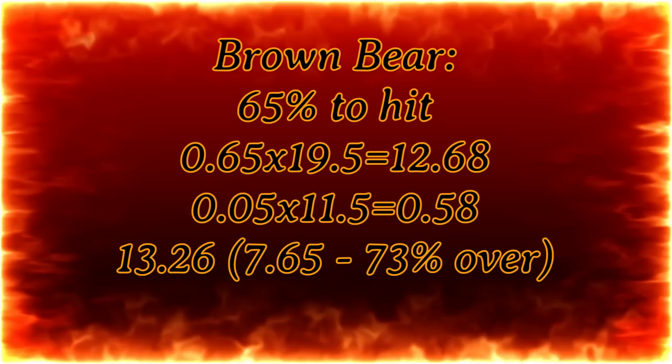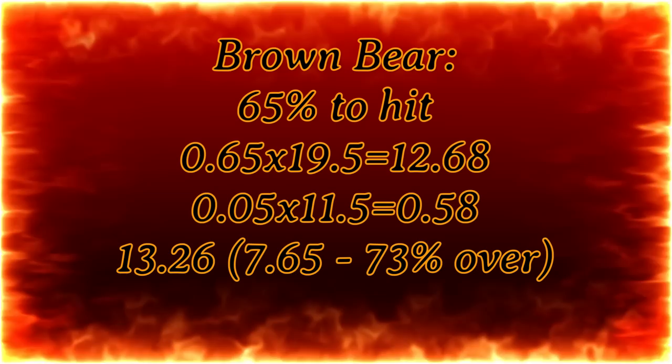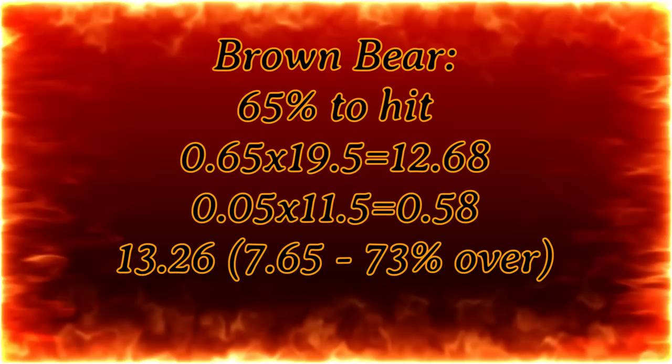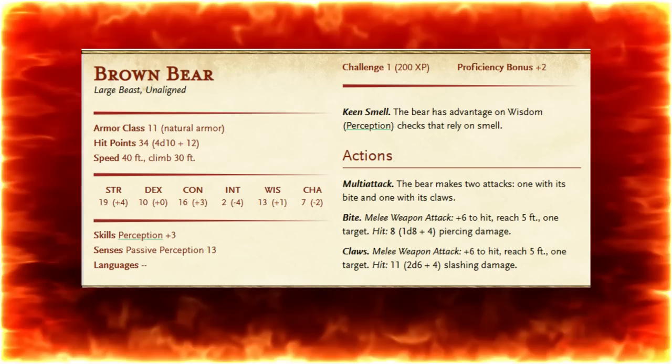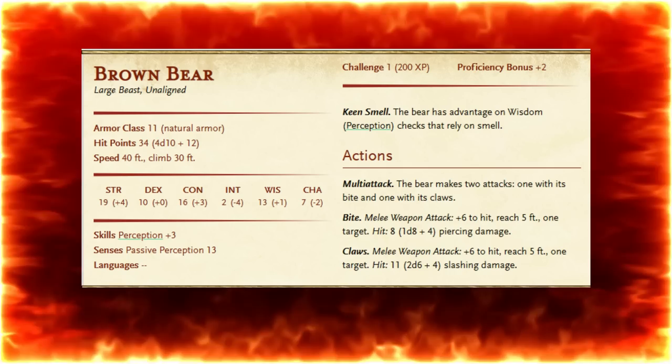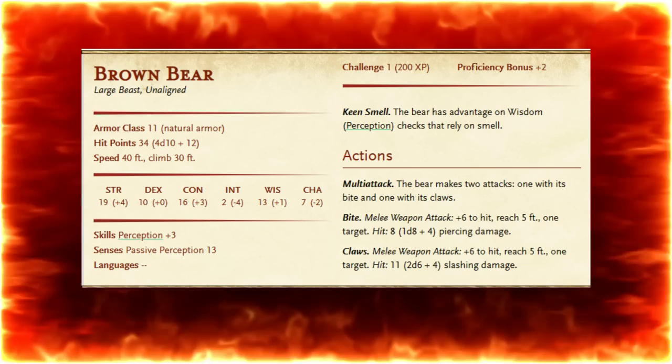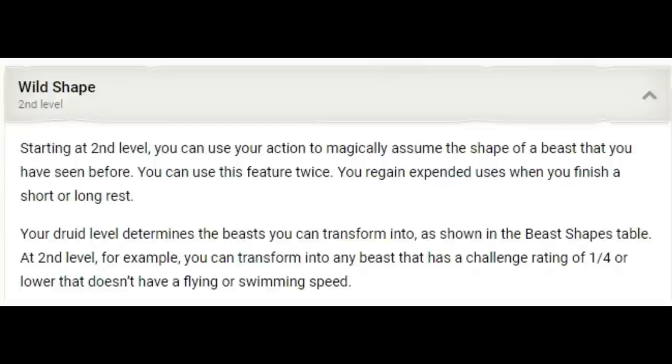Here is the quick math on the brown bear: 65% chance to hit, 19.5 average damage per hit — plus a little from crits — gives us 13.26 damage per round. My baseline would normally expect a character of this level to do about 7.65 damage per round, so we are 73% over the baseline. 34 hit points, and with a bonus action we can bring it right back up to 34 again. After a short rest we can do it all over again — that is 68 hit points beyond just our Druid hit points from Wild Shape alone, without any spell support whatsoever.